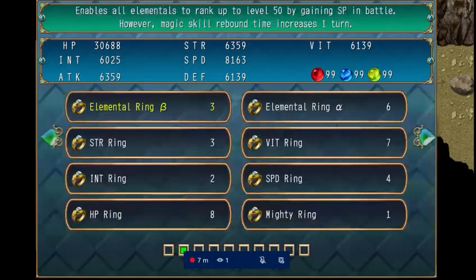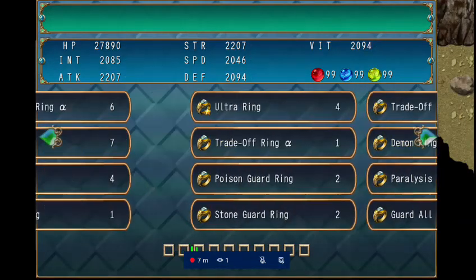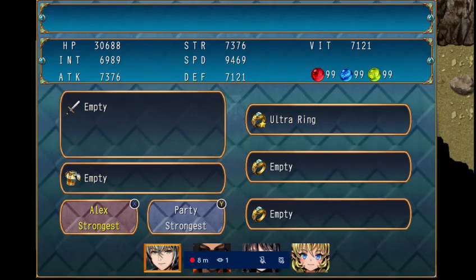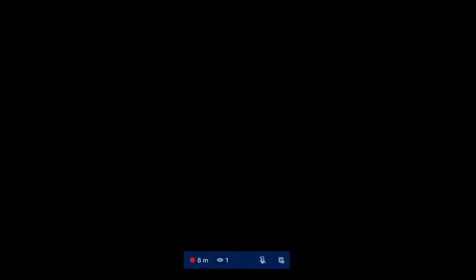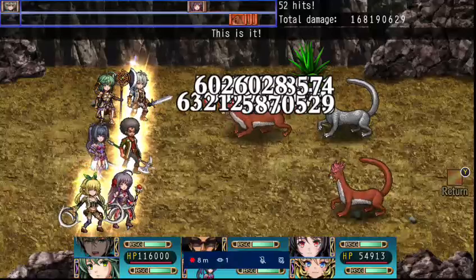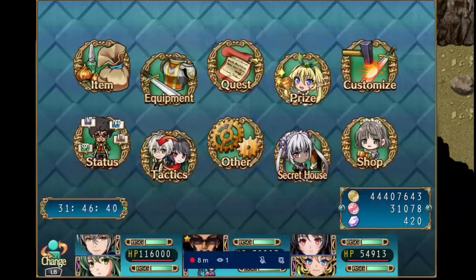Now we're doing the rings one at a time. The effects stack, and doing them all at once makes you stand out quite a bit. First up is the ultra ring — I almost missed it. Equipping it on every character makes them shine like they're made of gold. The ultra ring boosts all your base stats; all your base stats basically go up by 16, though I didn't read the exact description.